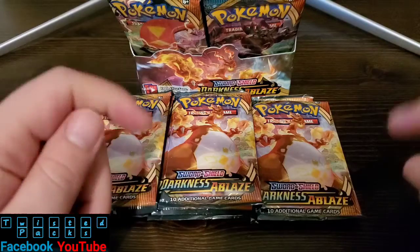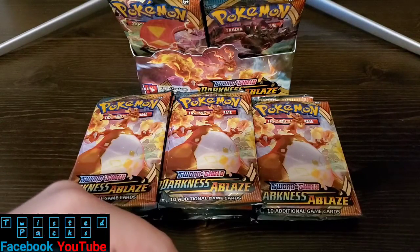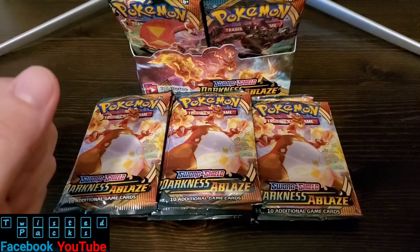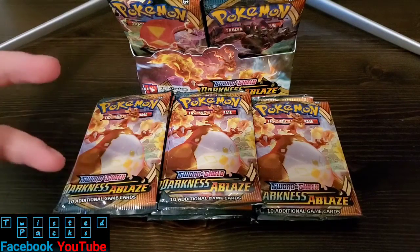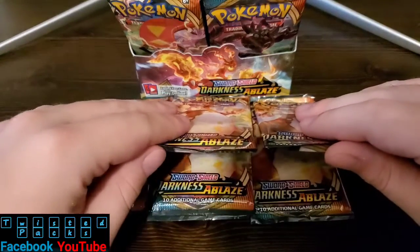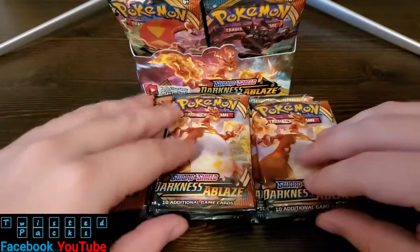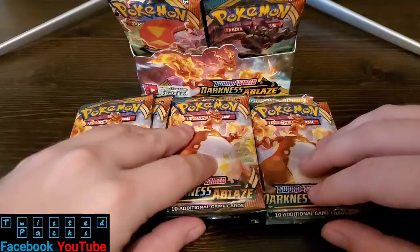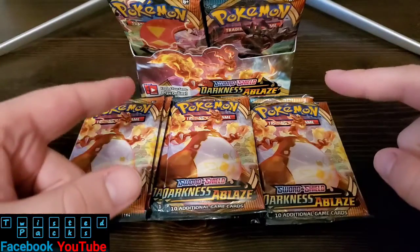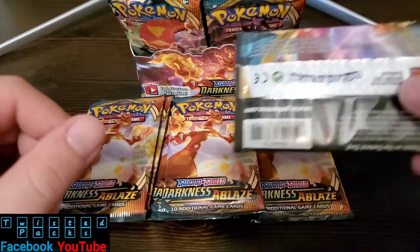Welcome back to another edition of Twisted Packs. This is the Sword and Shield Darkness Ablaze box. We already opened up eight of these packs, so today we're actually going to open up another seven, but they're all Charizard packs. There's seven in here, and if we don't get nothing out of these seven, we'll move on to a couple more and see if we can get something good. We'll just go ahead and get into our first pack.